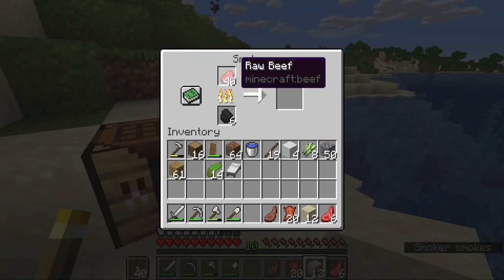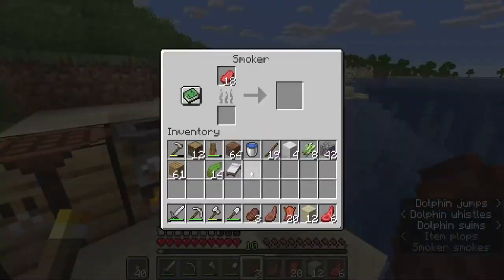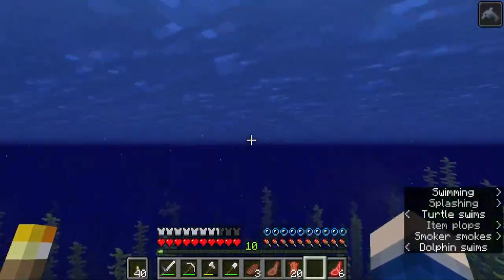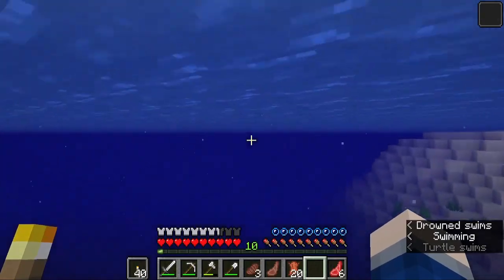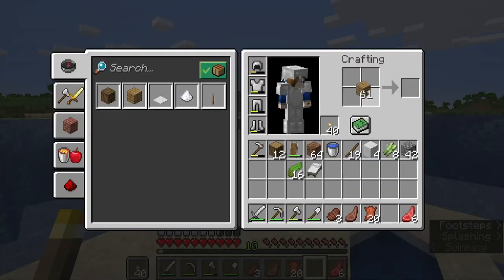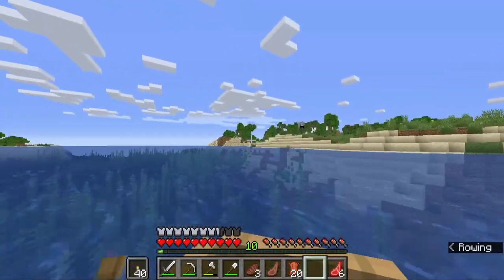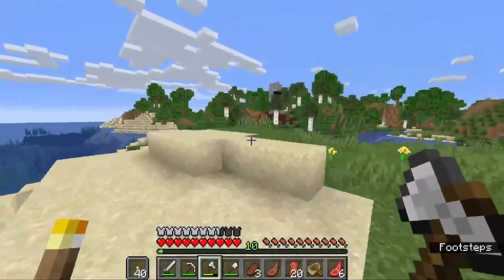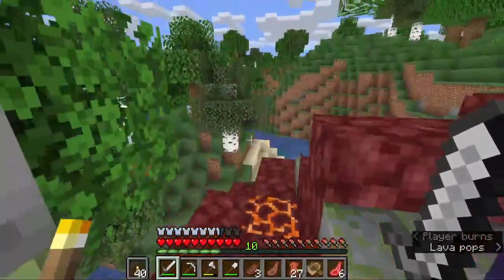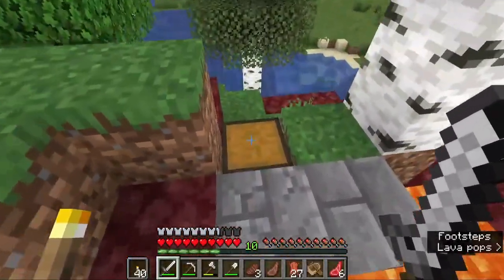We've got a lot of beef to cook up. While that cooks up, I think we'll have it loaded if we go over there. Oh look at that — Dolphin's Grace! We're going to go over to the ruin portal. I should have made a boat. Actually, there's another crafting table right across here. Okay, to the ruin portal.